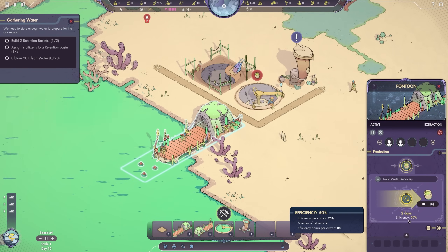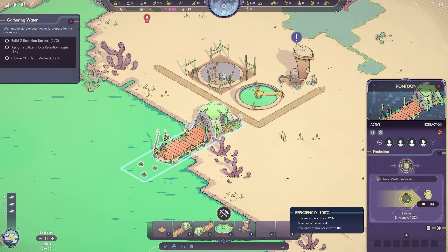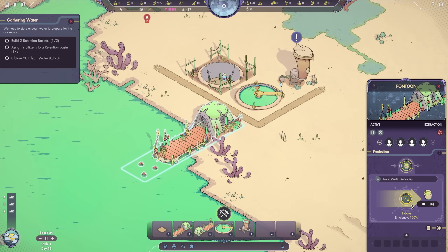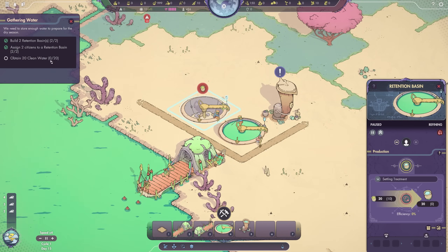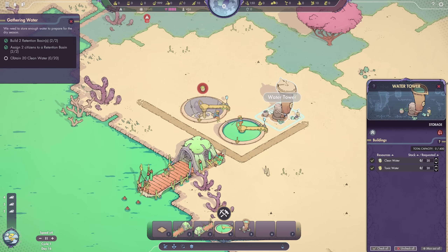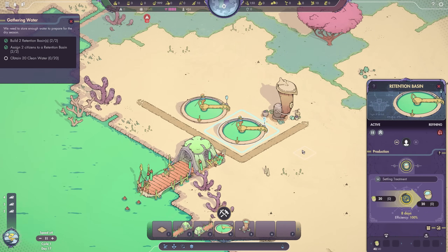If we take a look at the pontoon, we collect 10 water every two days at 50% efficiency. If we were to add two more citizens to this pontoon, we would creep up to 100% efficiency and gather water every one day. So balancing how many citizens are working any particular set of buildings comes into play — you're keeping an eye on the efficiency of resource gathering, but also keeping an eye on the fact that you have multiple buildings that need to be fully operational to run an efficient society. Let's take this back down to two citizens following the game's instructions. In about eight days' time we'll get our 20 clean water. Speed four is the highest we can go, and we'll leave it at that.